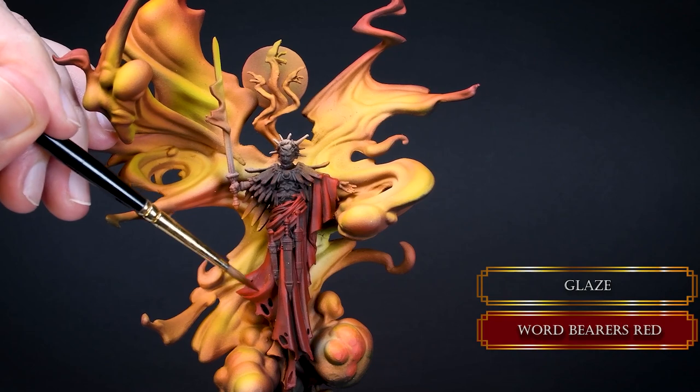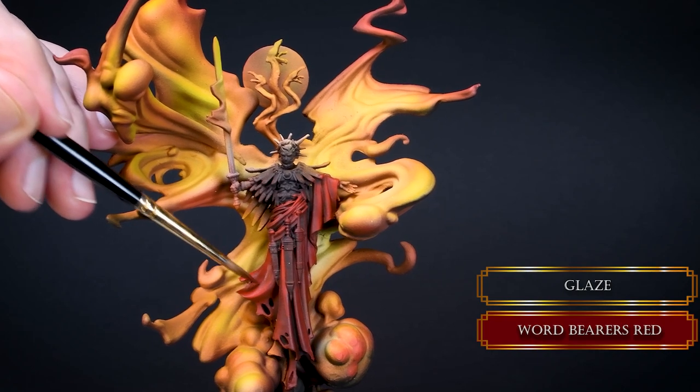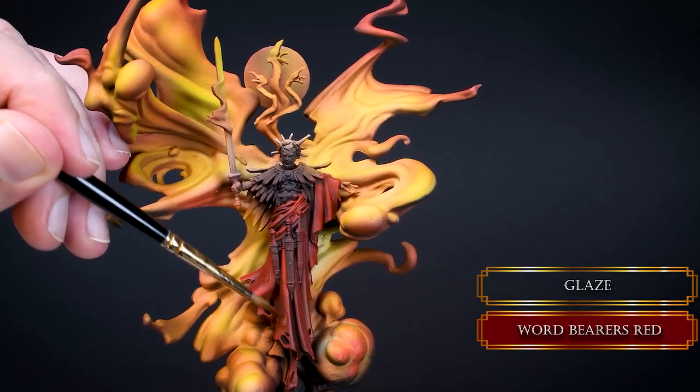Then smooth out the transitions with some glazing. This back-and-forth glazing is kind of becoming my main blending style.